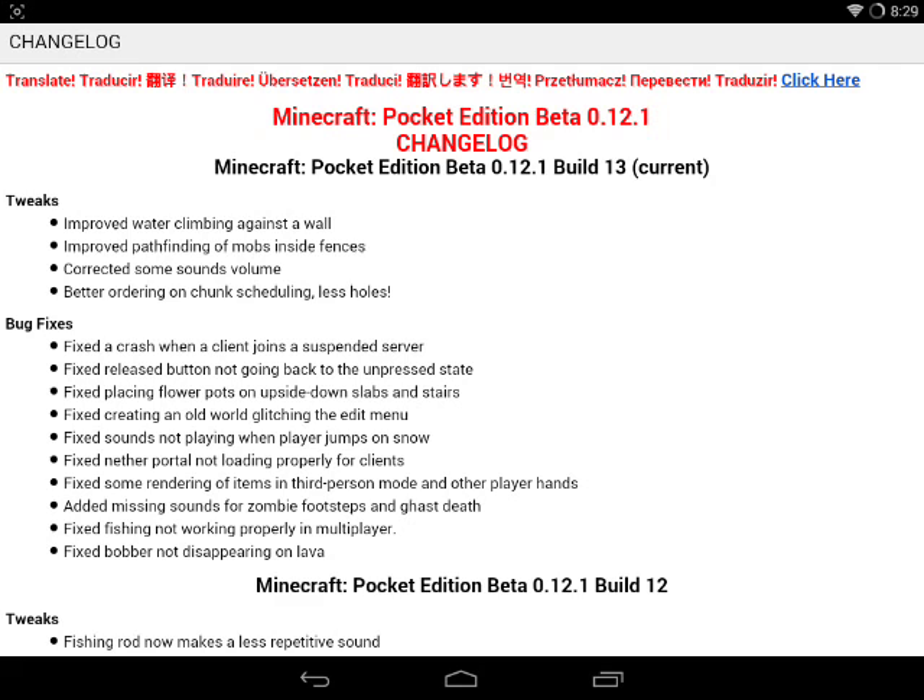Now let's move on to the bug fixes. Fixed the crash when a client joins a suspended server, fixed release button not going back to the unpressed state, fixed placing flower pots on upside down slabs and stairs, fixed creating an old world glitching in the edit menu, fixed sounds not playing when player jumps on snow, fixed nether portal not loading properly for clients, and fixed some rendering of items in third-person mode and other player hands.